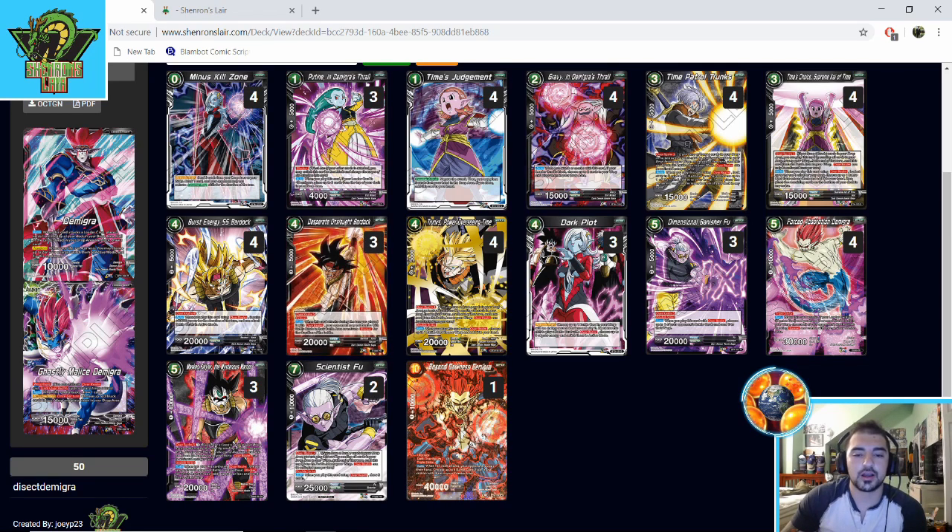Three Desperate Onslaught Bardock is really good in this deck specifically. In Demigra you can resolve two Dark Plots a turn and untap a crazy amount of energy. On turn four when you're ready to awaken: you play Dark Plot, bring back an overall card — typically Trunks Overseeing Time or Desperate Onslaught Bardock — untap three energy from the Dark Plot, then abuse another one-energy play like Scientist Foo or Poutine. Then you awaken and untap two more, going back up to four energy to resolve a second Dark Plot and untap another three.